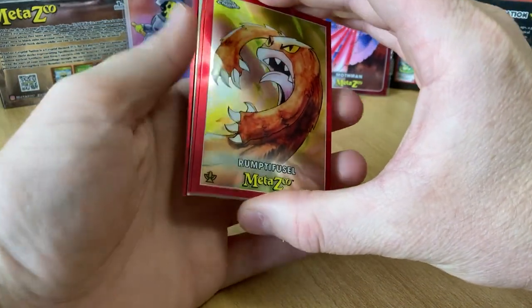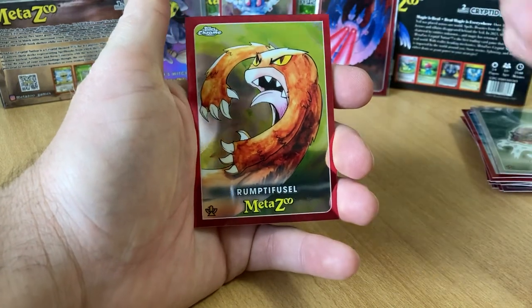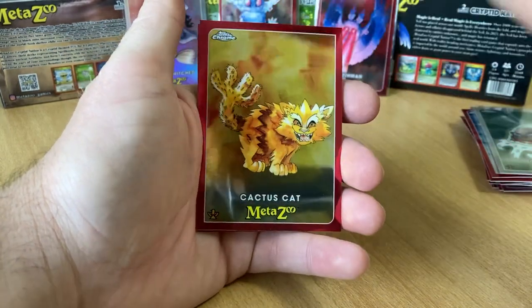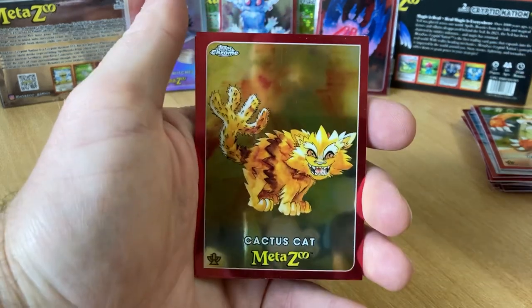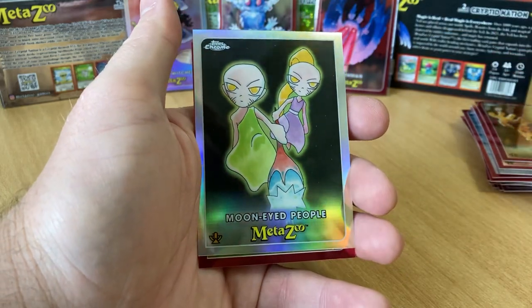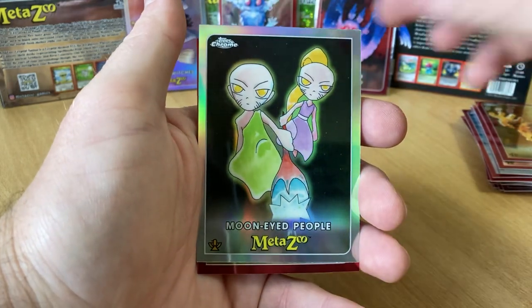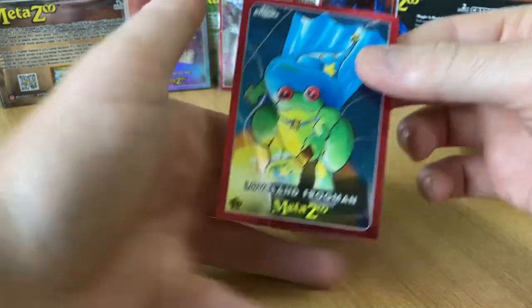It would be nice to pull a serial numbered card lower than 99, because I pulled a 99 one. But the odds are very tough. According to the pack, if I'm reading them correctly, a serial numbered card comes in like every second or third box. A green card comes one every 50 something, an orange one comes at one every whatever. Cactus Cat — I like that. Moon Eyed People, very nice Refractor. And Loveland Frogman, very cool.